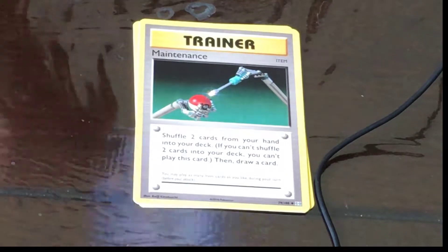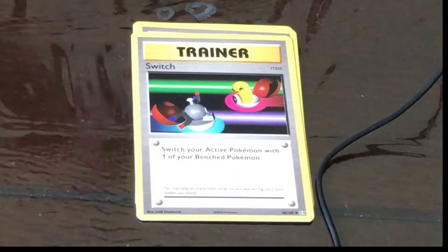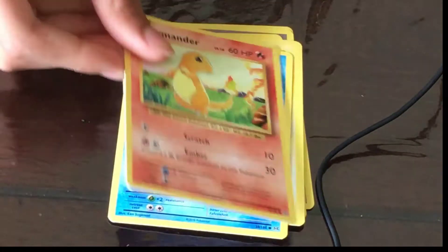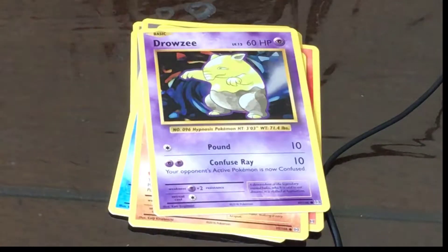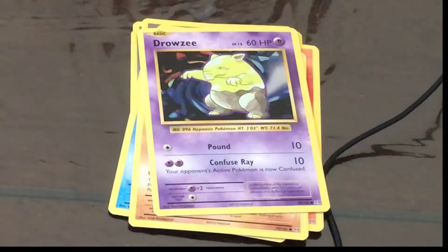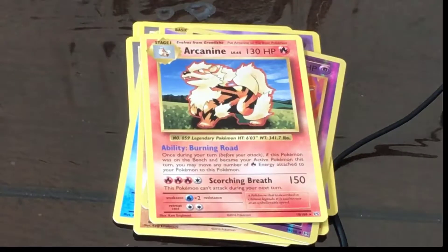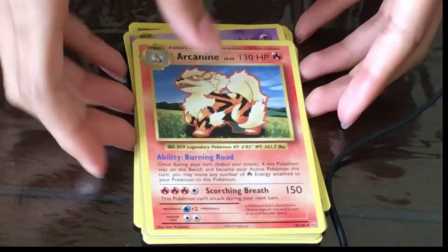The cards in the Evolutions pack are Switch, Magnemite, Seal, Charmander, Diglett, and Drowzee. Our reverse holo is a Nidorino, and our rare is an Arcanine Normal Rare.